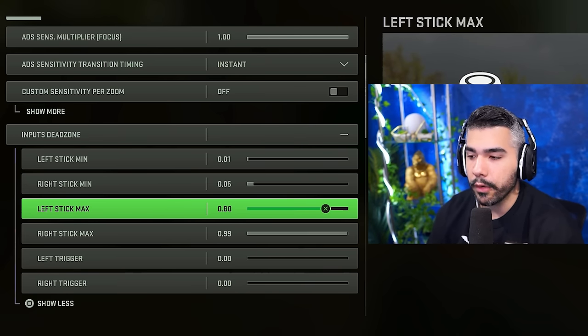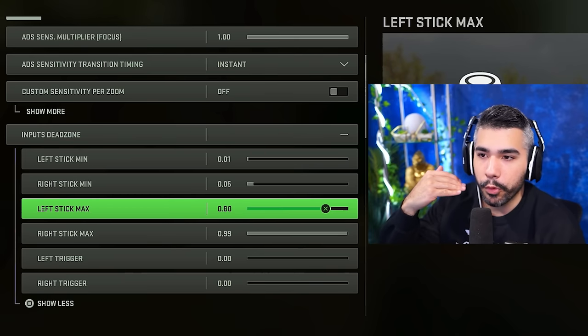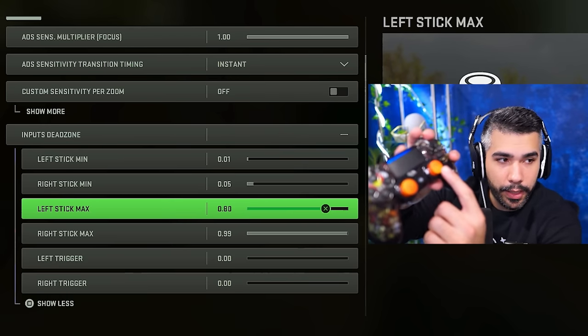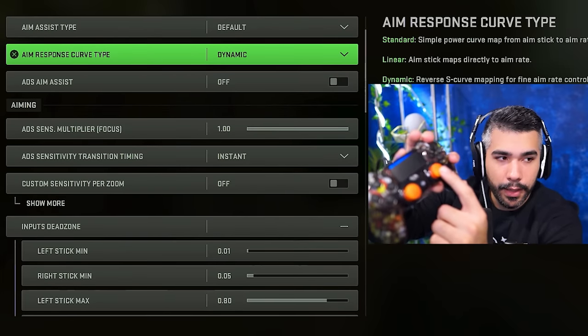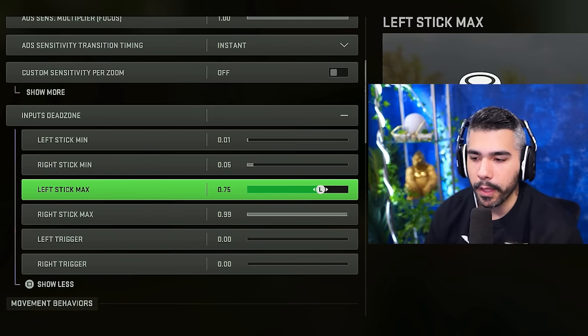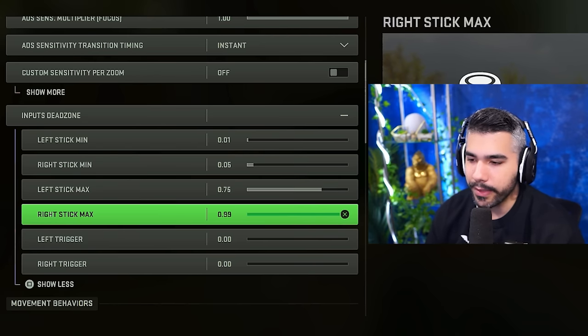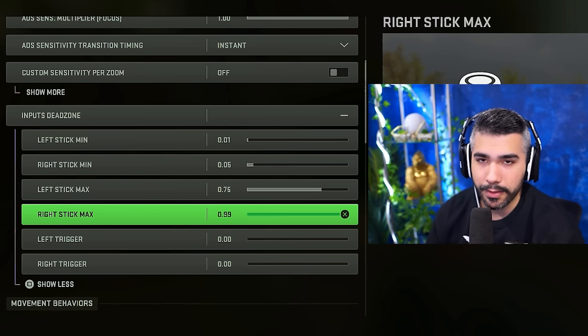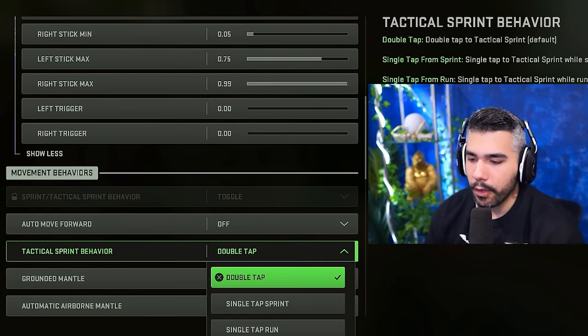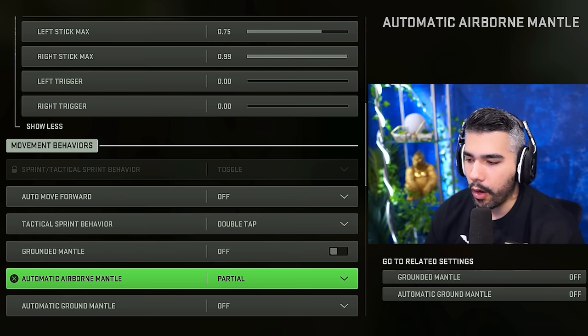Left stick max: I have this a little lower — so my stick reaches full movement speed at 80% of its range. It means I don't have to push all the way to the end to reach maximum speed, which helps with movement. I wouldn't go too low though — around 0.6 to 0.8 is recommended. Right stick max: default at 0.99. Going too low might help consistency but hurts long-range aim. Left and right triggers: zero.